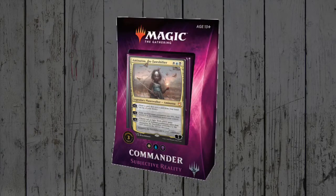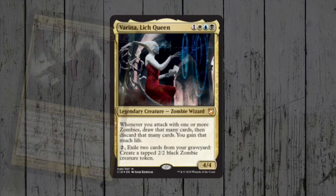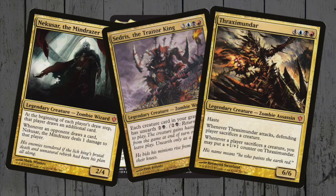Moving on to the Subjective Reality deck, and we get a lot more hits. Varina, Lich Queen is a legendary zombie wizard who can create zombie tokens and has a great onboard loot and life gain ability. Generally three-colour zombie commanders have been Grixis — we've got Nekusar, Sedris, and Thraximundar — but now we have Varina, it opens the gates to a zombie build that includes white.